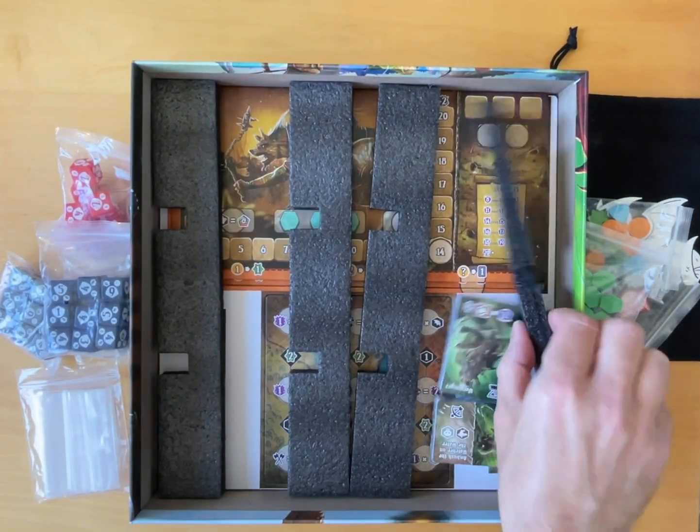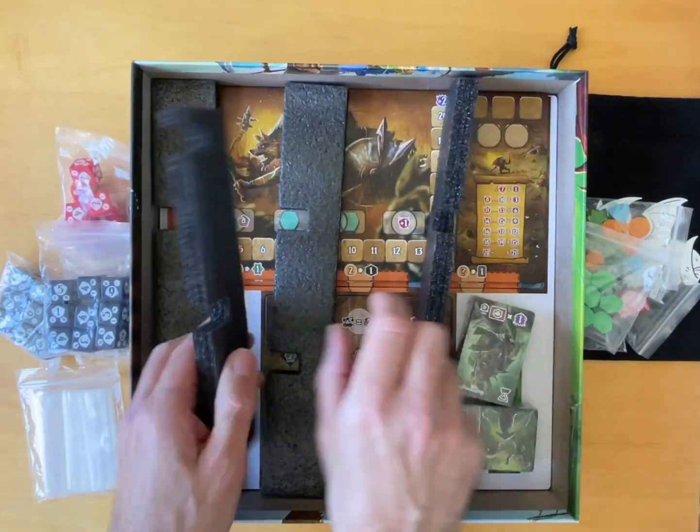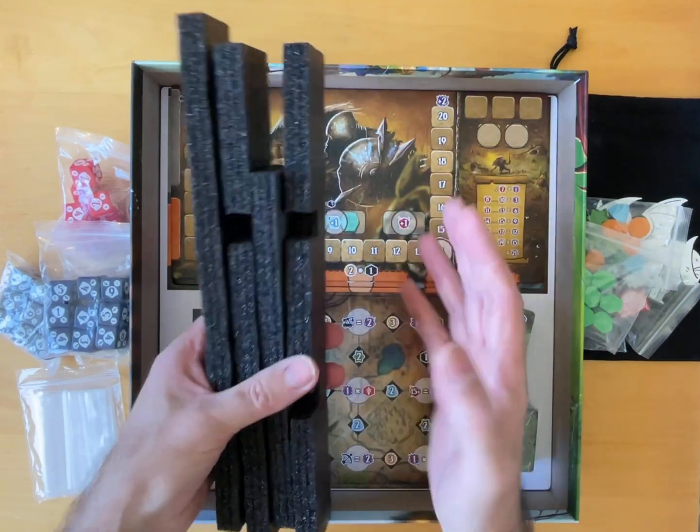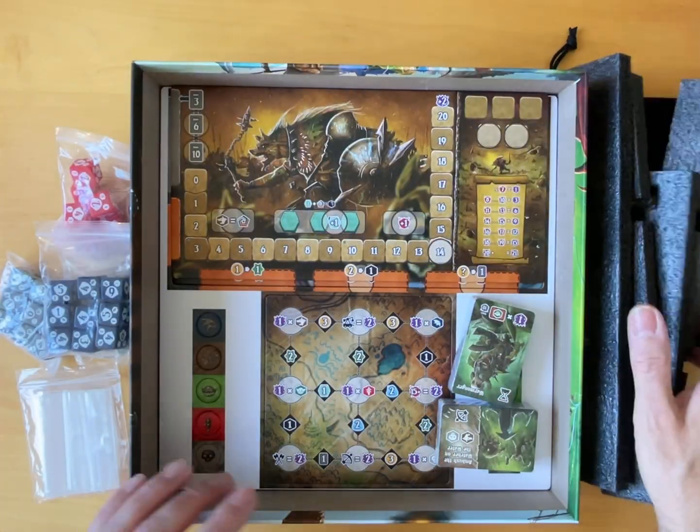We've got some styrofoam. I wonder if that's for the board or whether it's for the insert — make your own insert. That could be neat.